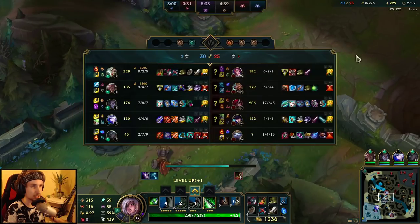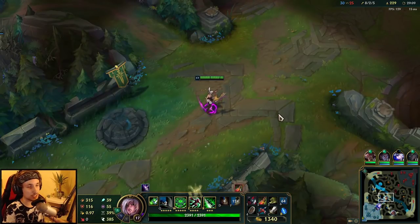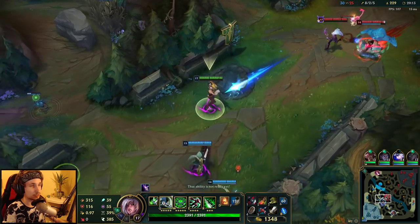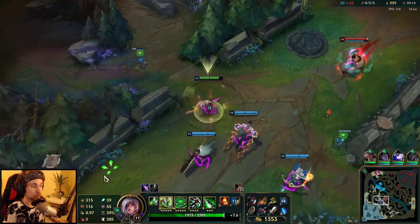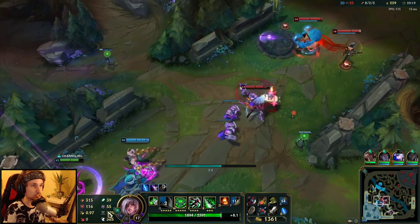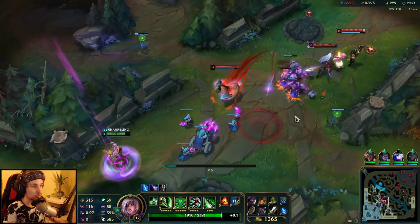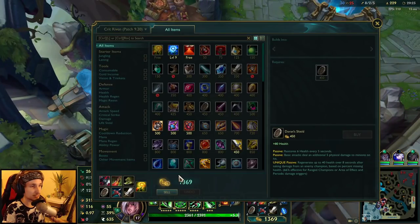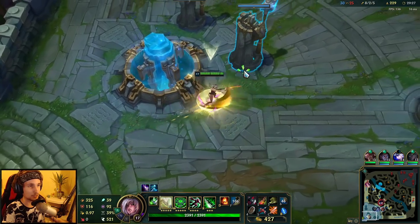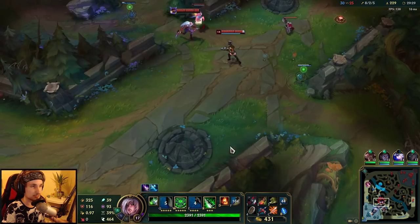We need to force a fight right now and they have another dragon. I am absolutely tired of Season 10 with Infernal Dragons and Mountain Dragons - it's really tiring. Playing as a top laner you cannot even get close to dragons. It's just a pain.